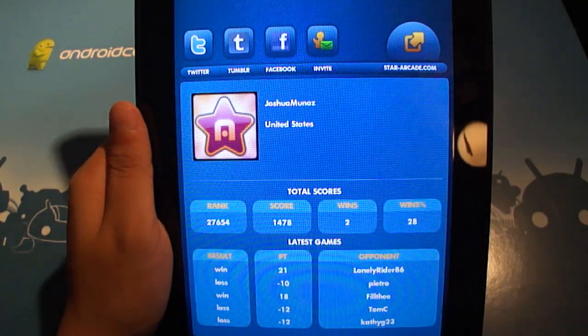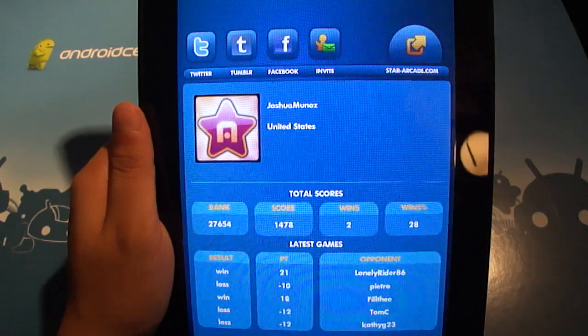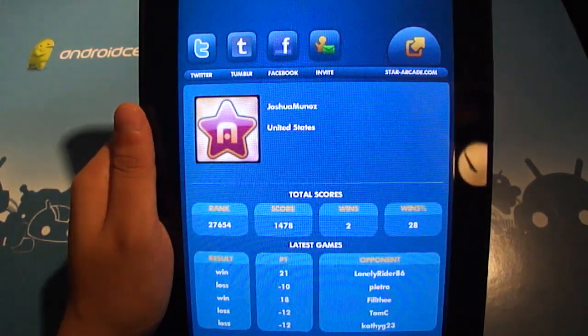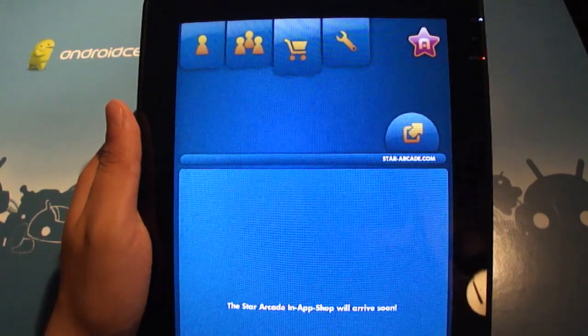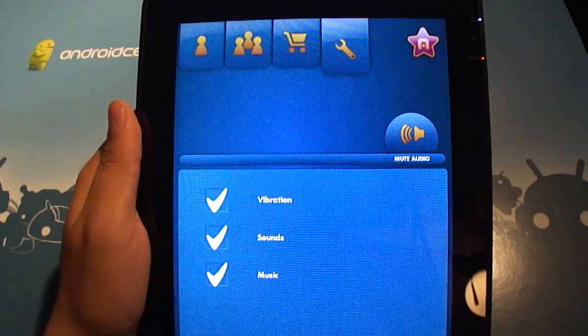If you hit the Star Arcade logo in the top right, you can see all of your recent games, your rank, score, wins, losses, and buttons that take you to their social media sites. There's also the same buddy list, the same in-app shop that hasn't been activated yet, and the same basic settings menu.